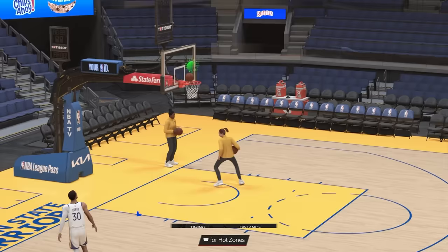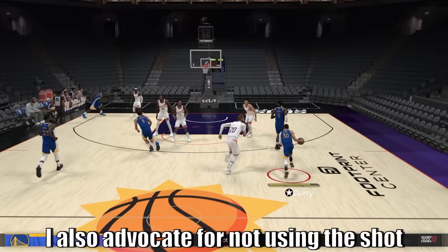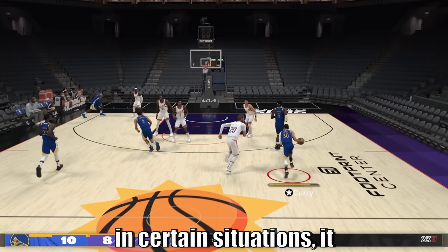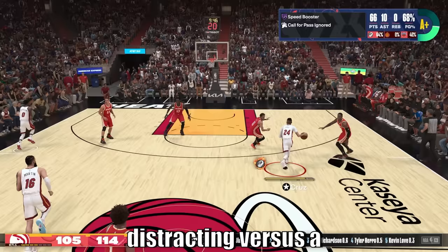These things emphasize the need to practice and be comfortable with the specific setting you choose. Another reason I advocate for not using the shot meter is that in certain situations it can be distracting. Take a look at this situation where I go from an open jump shot to a contested one — you saw the green window fluctuate, and that can be very distracting versus when I don't have a shot meter and I'm just able to focus on my specific visual cue.